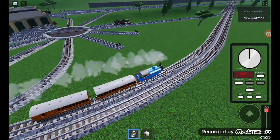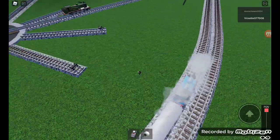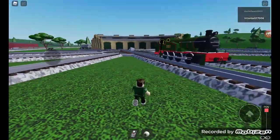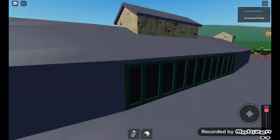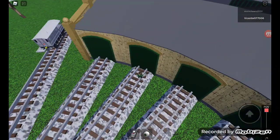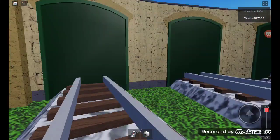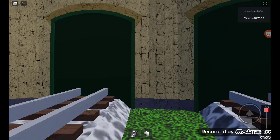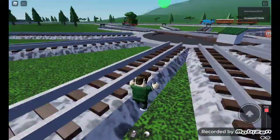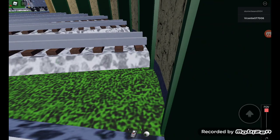Let's stop for a moment — we've got another engine here. There are the closed doors of Tidmouth Sheds with all the engines inside. How do you open the doors? Let's find out — they're completely blocked, but there has to be a way to open them. How else are you supposed to get your engine out?